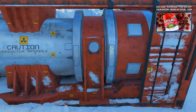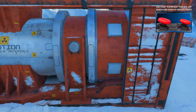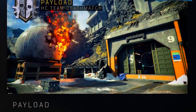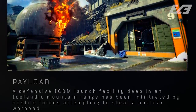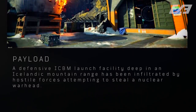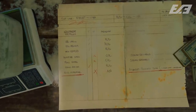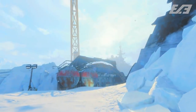Here's where my theory starts to interject because we can't confirm the rest of what we're going to talk about, but it's a valid thought. It would not be a surprise to me if Icebreaker then ties into another map, that being the map Payload, as the map has an official description of a defensive ICBM launch facility deep in the Icelandic mountain range that has been infiltrated by hostile forces attempting to steal a nuclear warhead. We've already covered the manifest detailing a weapon, not just a device, and what better way to piece it together than it coming from a facility built for ICBMs with nuclear payloads in an area not too far from the Arctic Circle.